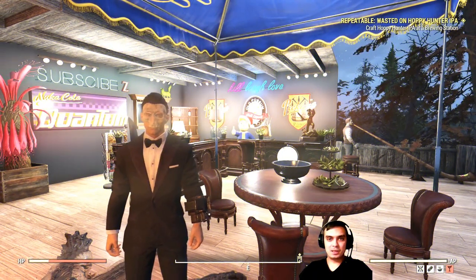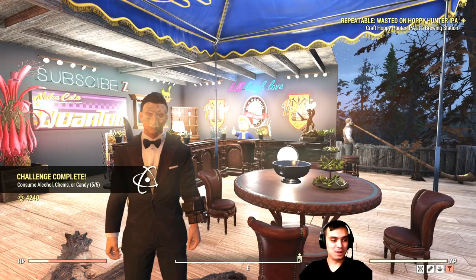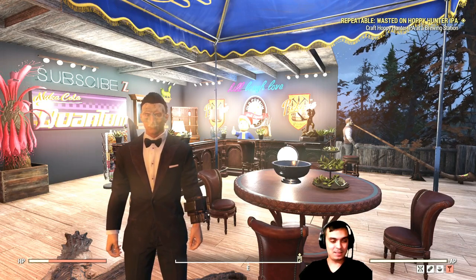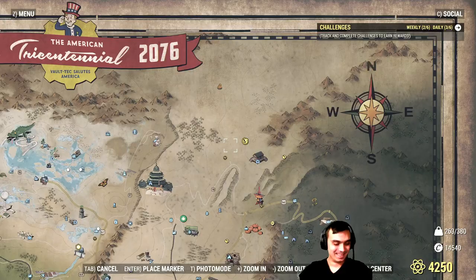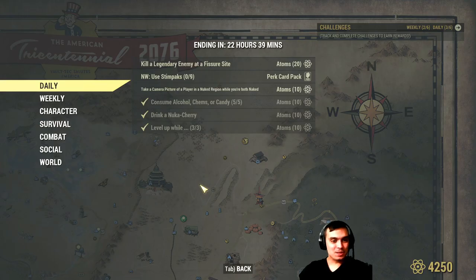Alright, so let's take a look at the daily challenges, shall we? Let's complete some right now. Consume alcohol, chems or candy — 5 out of 5, get 10 Atoms. Drink Nuka Cherry — 1 out of 1, get 10 Atoms. Alright, so these were the easiest ones for today. Let's go to the challenges.